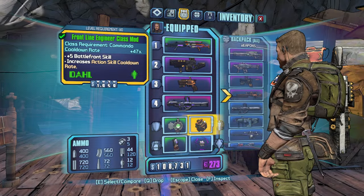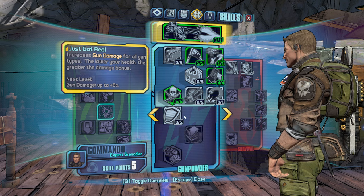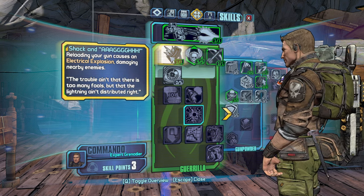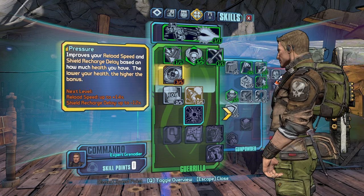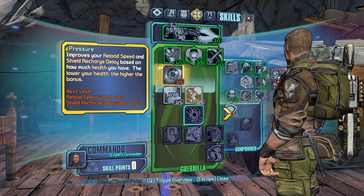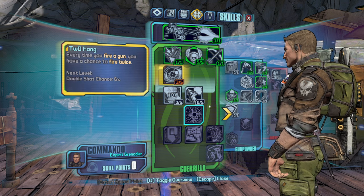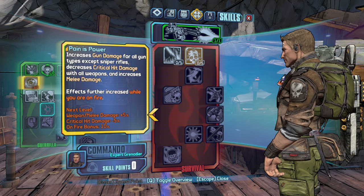So I don't have my Grenadier class mod — that was without it. I do have Impact here, so — Shock and Awe, sure, Precision — might as well. And then we can get Pressure, Impact, Two Fang. We can go Preparation. I think we should be okay.